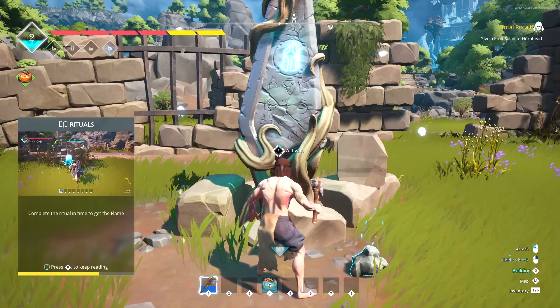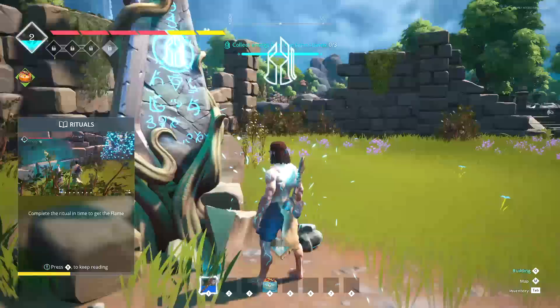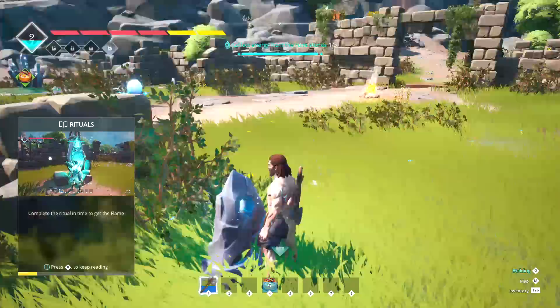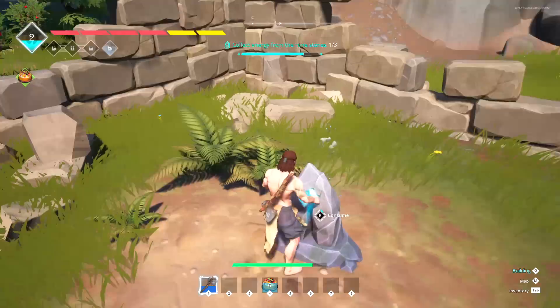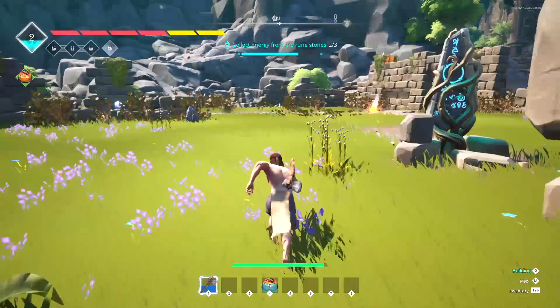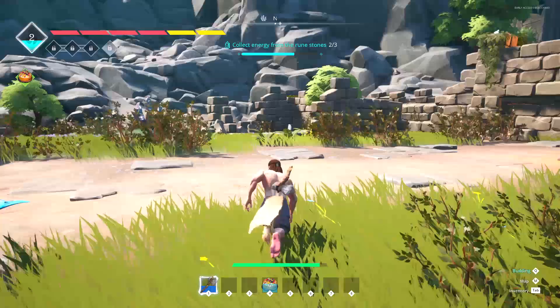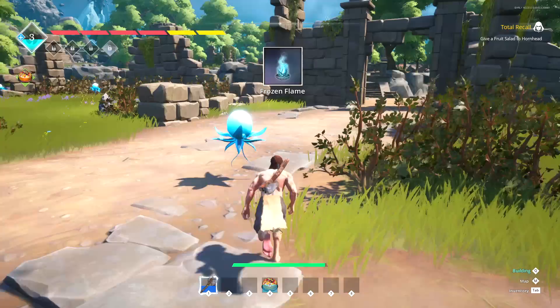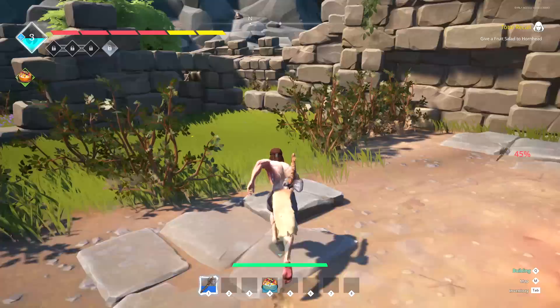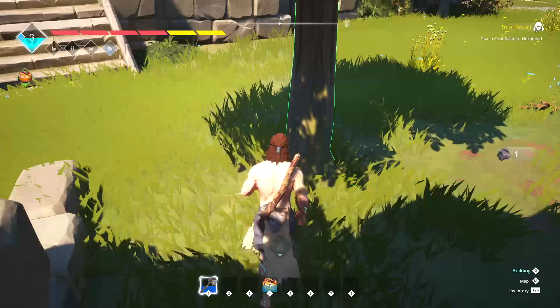Complete the ritual in time — collect energy from runestones. That explains what these things are. There are more of them nearby — looks like we've got a bit of a time trial. I hit the first one, find the final one across the road. The ritual is complete and I apparently leveled up from that. It does seem like they've got a little smattering of activities — classical RPG questing, time trials. There's another treasure chest — three health potions out of that. Not too bad.